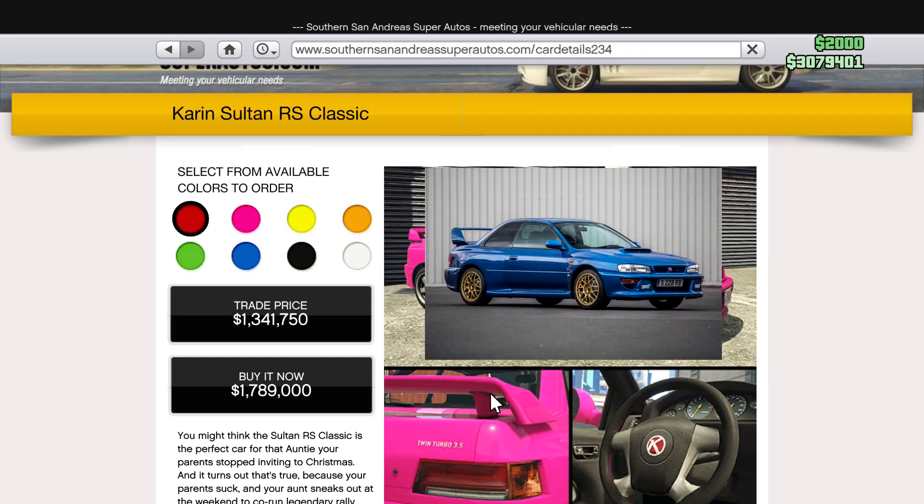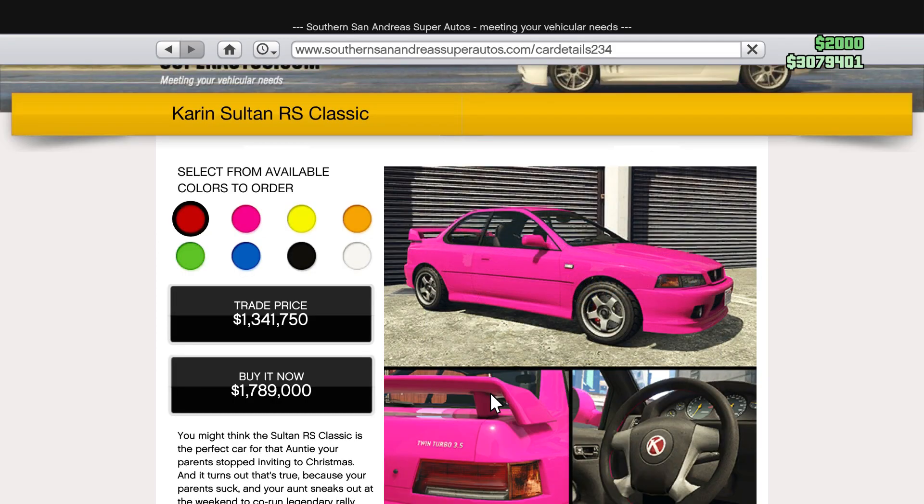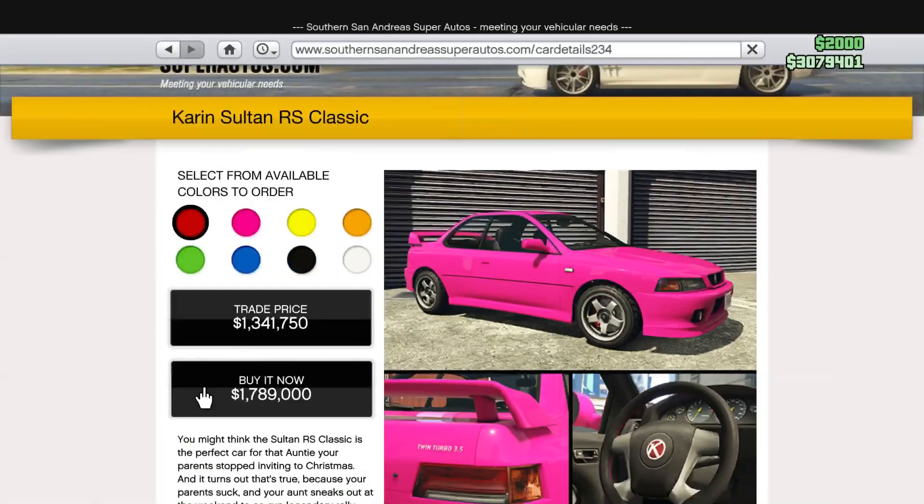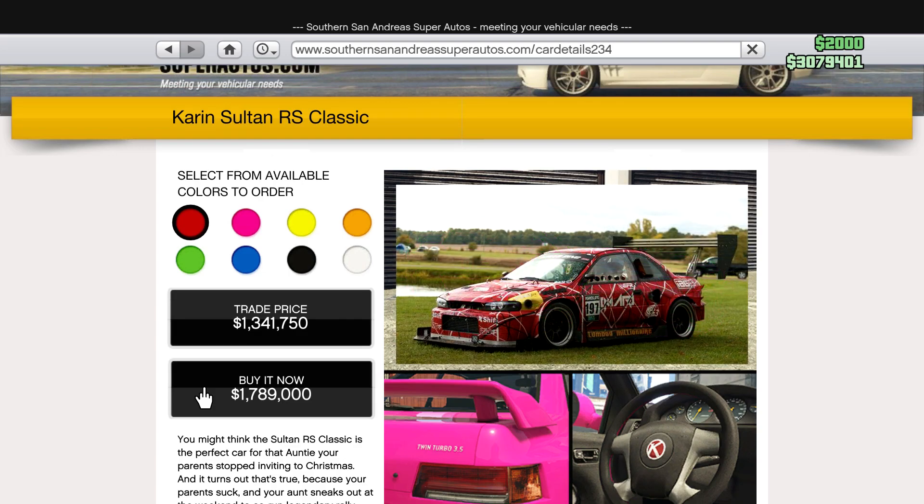Also known as a 1998 Subaru Impreza WRX STI 22B. This car is super expensive at 1.789 million if you haven't unlocked the trade price. However, I've heard that it's a time attack monster and it's flipping fast, so we're gonna check if this is a lie or not.